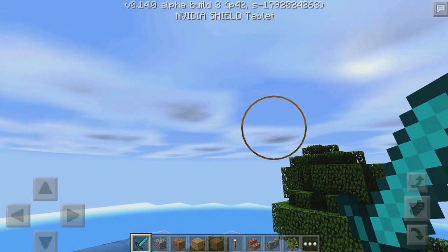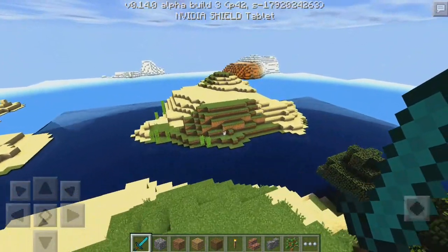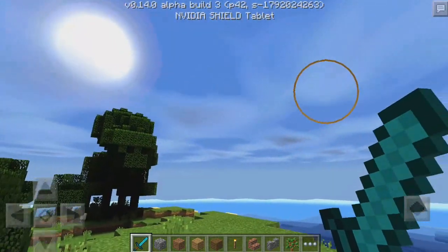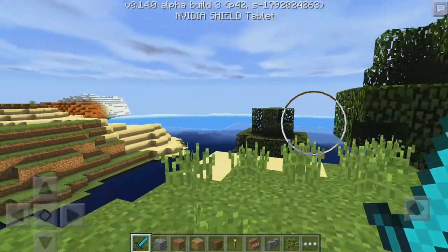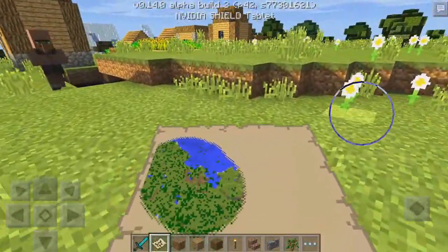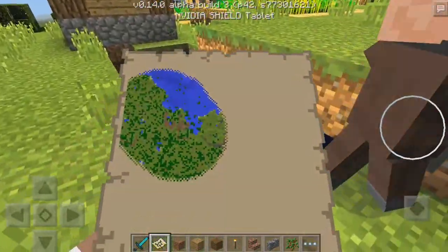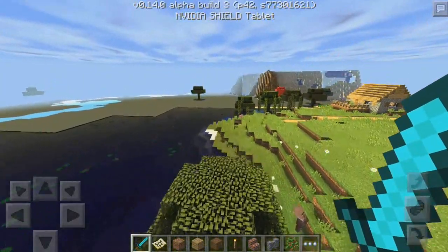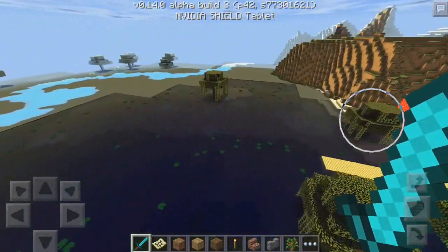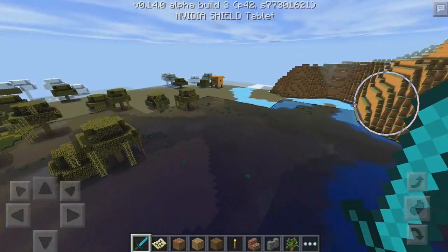The clouds over there are a little bit dark — not too sure if that means it's going to rain. I don't think that's what it means; I think it's just the look of the shaders, which just looks fantastic. I'm holding a map and I have shaders on and it just looks insane. I think there's a witch hut over this direction, let me go ahead and see what it looks like.